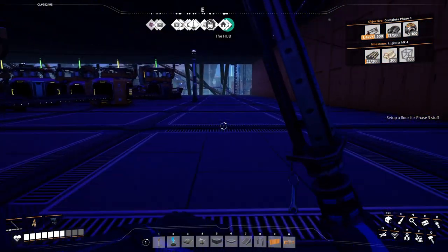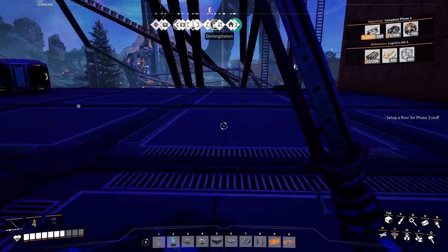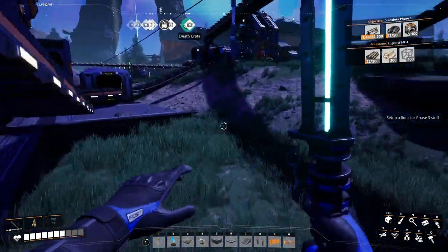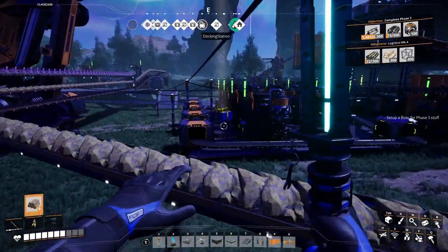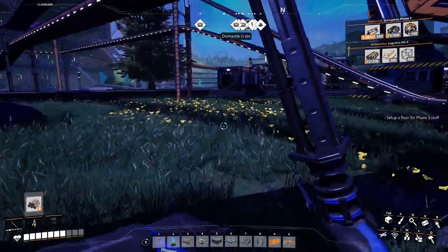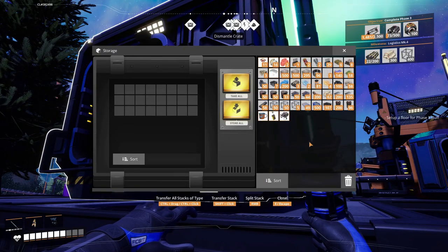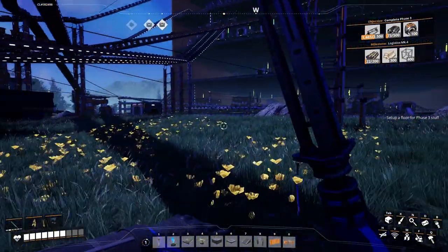Let's grab all these presents so we can stuff them in our constructor over there. Let's get one more present and we'll stick it in the constructor. Alright, presents — let's go make this magic factory.